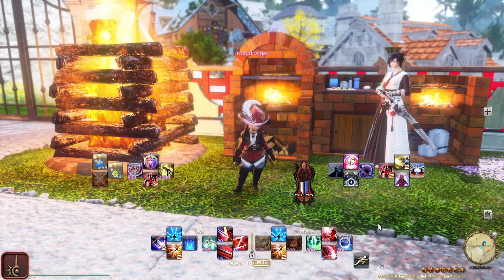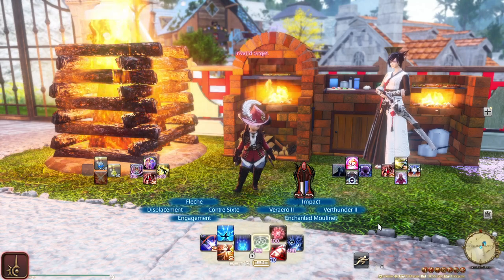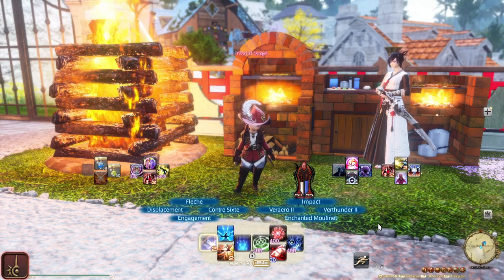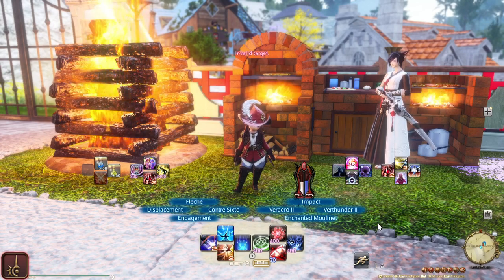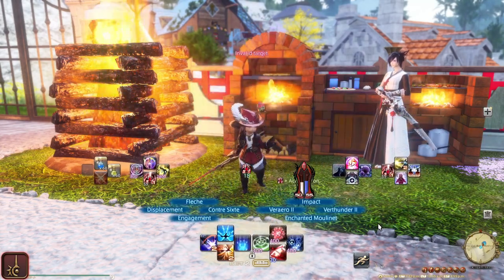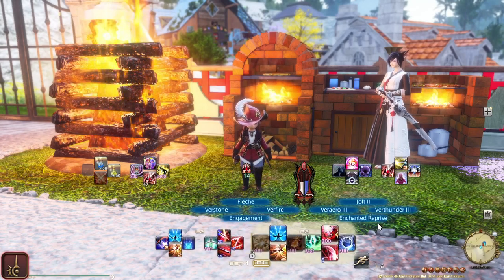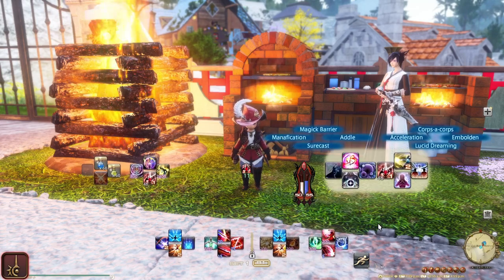Let's talk about AoEs next by going to our Expanded bar. We have a similar setup as the Primary, with Impact, Veraero 2, Verthunder 2, and Moulinet. On the D-pad, we still have the same abilities. Even if you're doing AoE, the single target Fleche still helps to kill things faster. If you wanted to use Acceleration to make your Impact stronger, you would go into the Double Cross hotbar. In the previous expansion I had Acceleration on the Primary where Fleche is, but it made sense to move it to make its cooldown more visible.